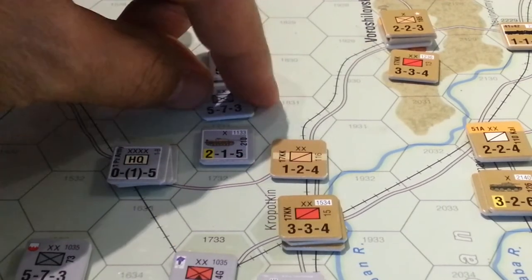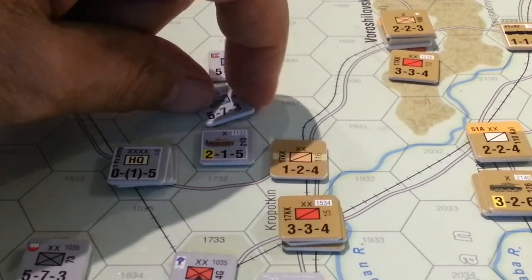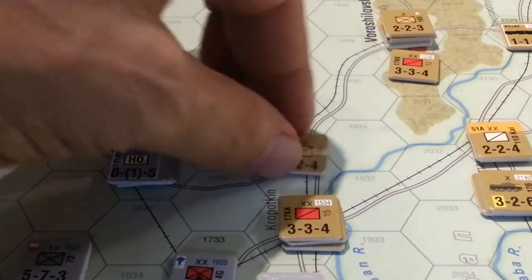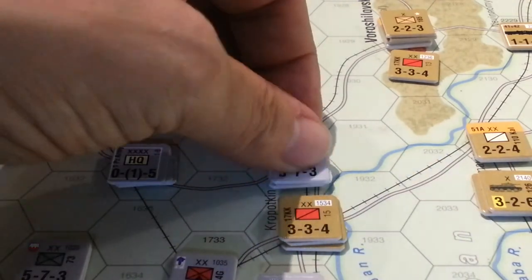And not only that, the Defender gets to choose, so he's going to knock out half — or I guess two-fifths of a division. So what would that be? A full regiment, as we knock out this cavalry unit over there. And we advance one hex.